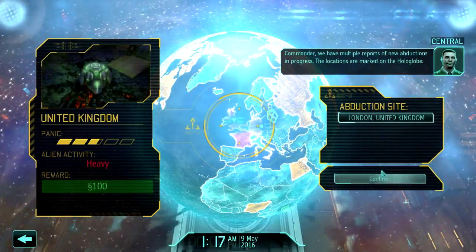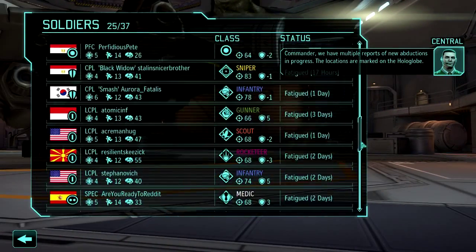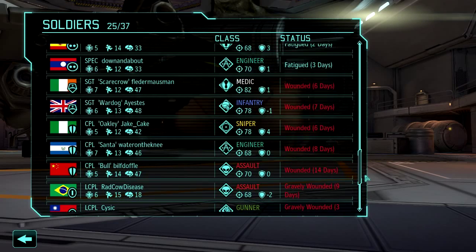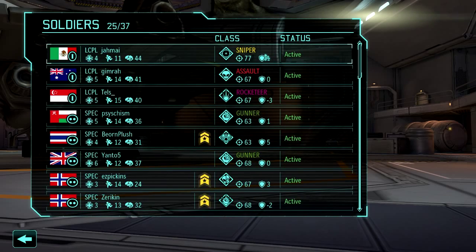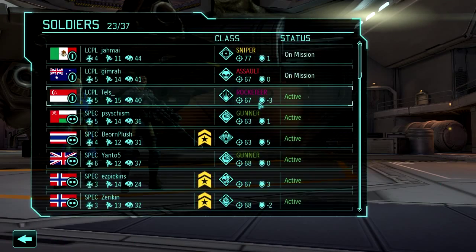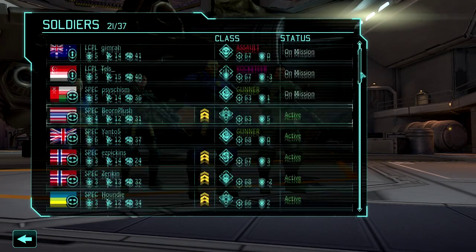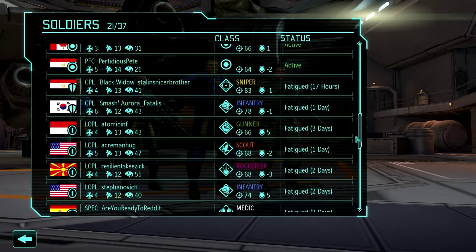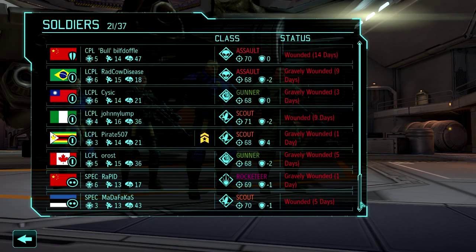So there you go — abductions. Looks like London. I want to take a team that respects the power of the aliens in May, but I've got a lot of guys injured, nobody's sergeant, and I've been fatiguing a lot of people recently. So we're going to have to take a low-power squad, I think, and just hope for the best. We do have some laser weapons so we can make something out of that. I don't feel comfortable taking so many specialists — I might have to fatigue somebody.